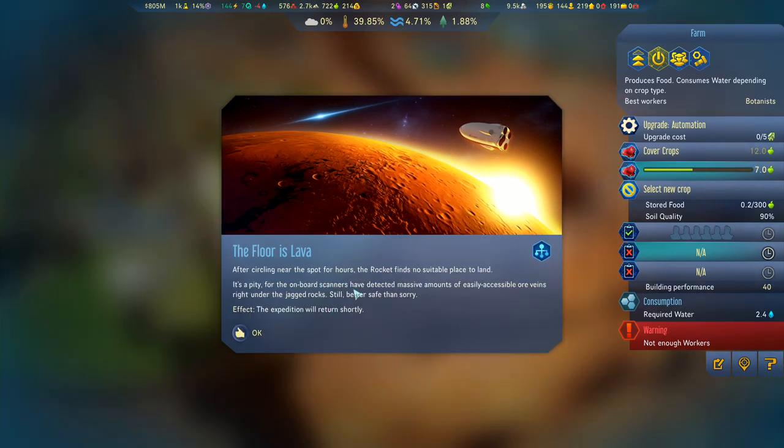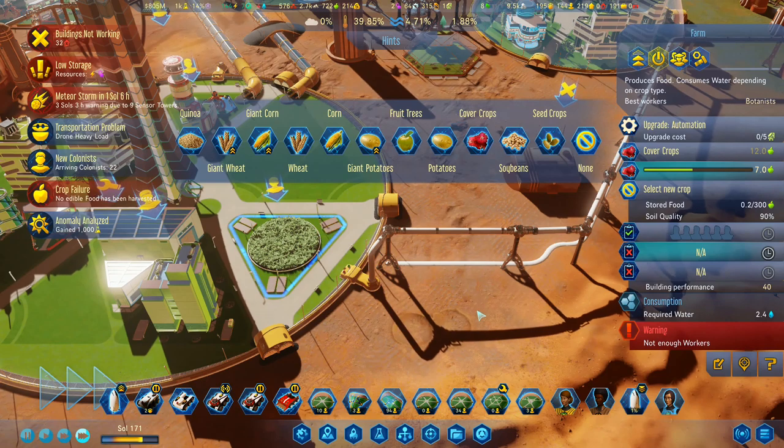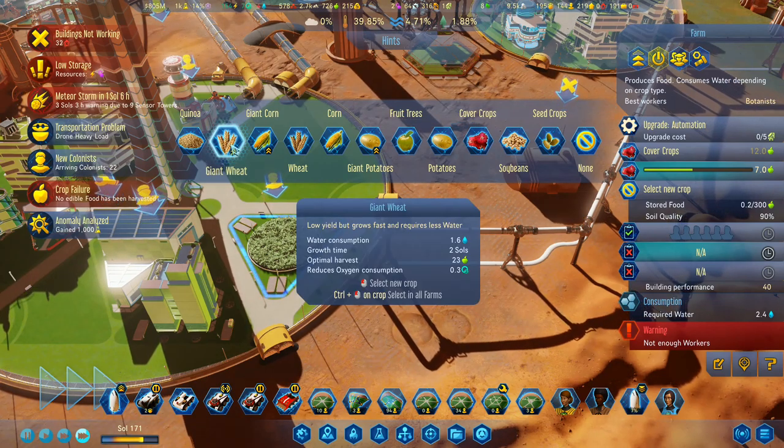After circling near the spot for hours, the rocket finds no suitable space to land. It's a pity for the onboard scanner to detect massive amounts of early accessible ore veins right under the jagged rocks. Still better safe than sorry — the expedition will return shortly. We didn't lose everything. Well, that's okay then.